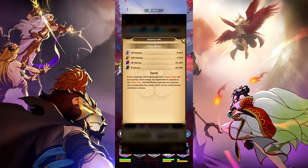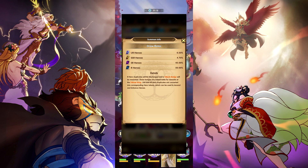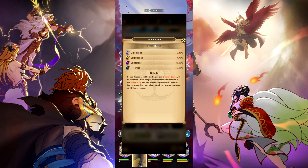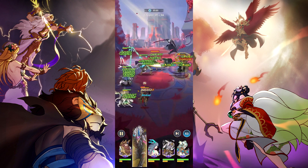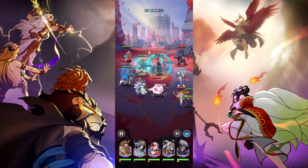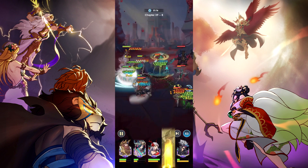Those drop chances are for getting a unit — so 0.3% is the chance of getting a random UR, and 4.7% is the chance of getting one of the SSRs from the standard, limited, and faction summons. The limited summon has a gimmick where you have a much higher chance of getting a unit you specifically desire, which will be covered in detail in a future video.